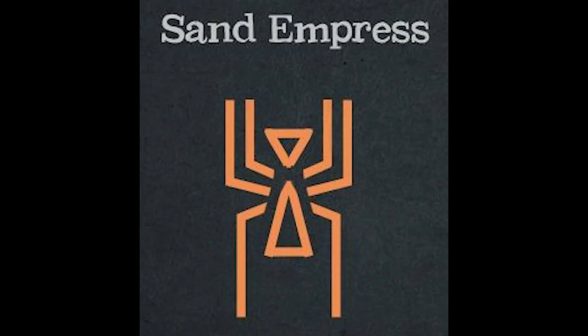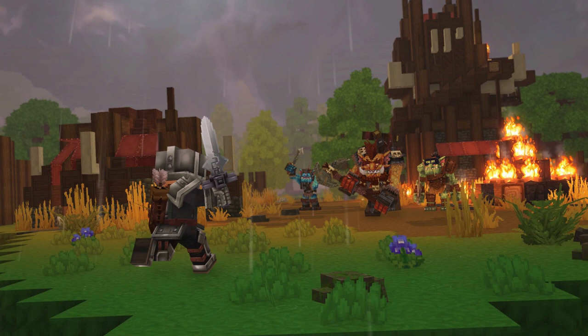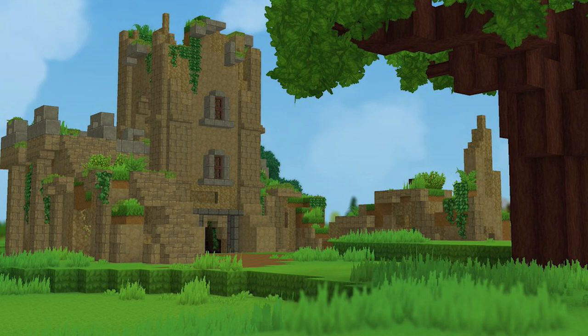You can see a screenshot on screen right now. We don't have much information about the Sand Empress, but we know it will most likely be some sort of spider and probably a boss. That's pretty much it for Zone 2 — we don't have much more to talk about. Zone 2 is probably one of my favorite zones because it's a desert, it looks pretty cool, and there are some cool NPCs as well. I hope you enjoyed the video — subscribe to the channel for more Hytale content, leave a like and a comment, and I'll see everyone in the next video. Peace out.